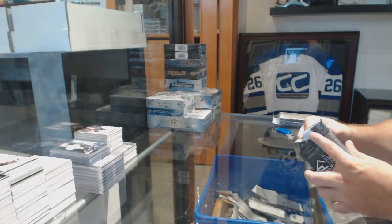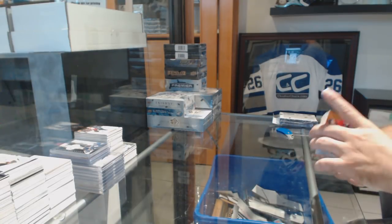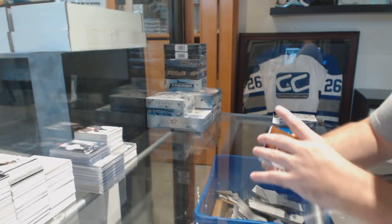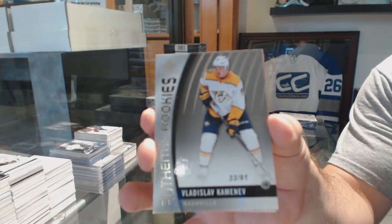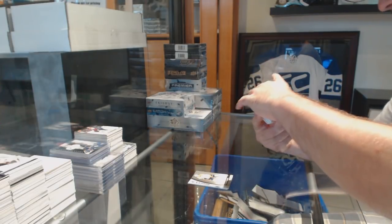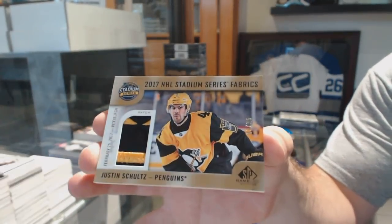Yeah, we got a one-on-one Kopitar, we got a Bester auto yesterday. I'm trying to remember what else we got — I know we got a Gudrow at 25. For the Sens, to 116 — Logan Brown. Number to 91 for the Preds — Vladislav Kamenev. True Rookie for the Penguins, number to 35 — Stadium Series Fabrics, Justin Schultz.